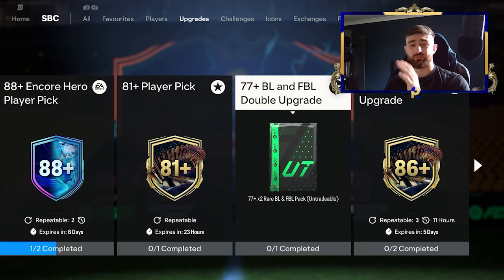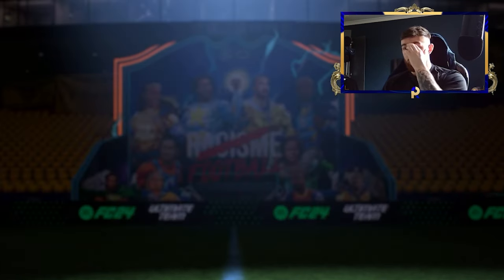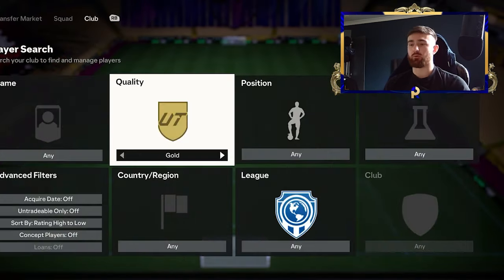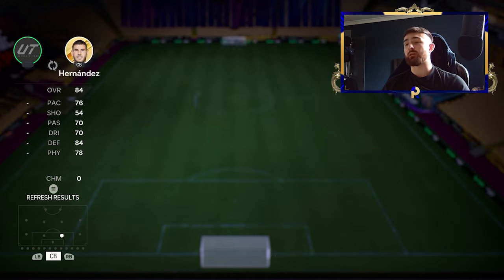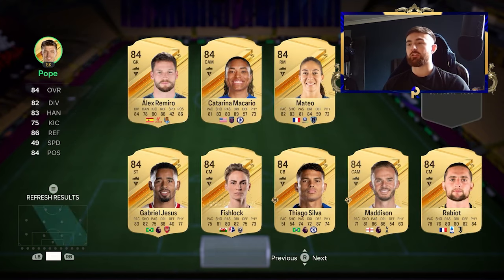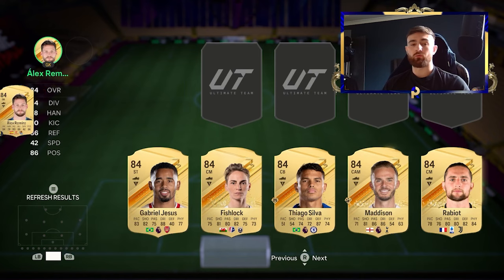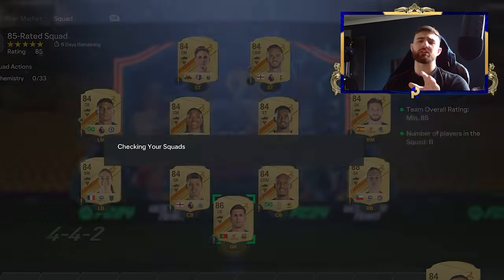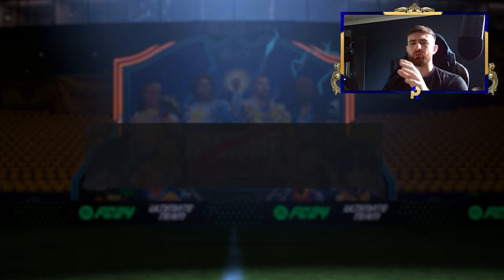We did a video on that yesterday and it is just very, very easy. Now of course I want to get this encore hero player pick done - we're going to complete both of these so I can show you exactly what they're looking like. We do have a video coming very soon on how to guarantee yourself a Bundesliga TOTS, so if you want a Bundesliga TOTS and you've not been lucky - which I imagine is the majority of people watching this - make sure to check out that video because that'll be out in the next hour. I'll run through a method on how to get Raul as well - I said Jimenez there, I actually meant Raul, I think his surname is Jimenez or something like that.